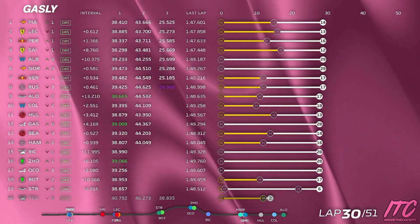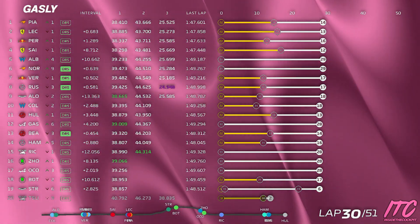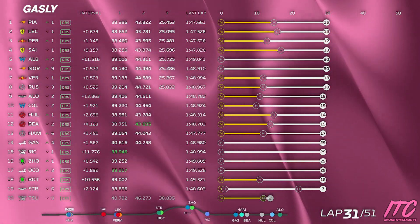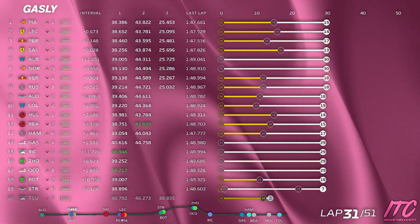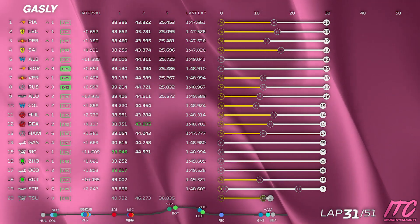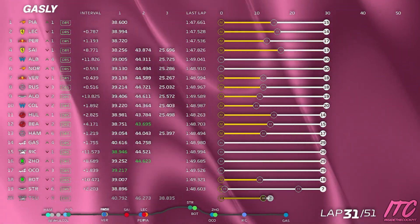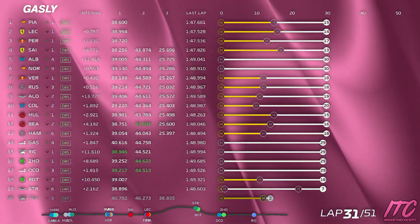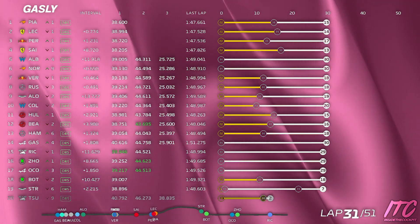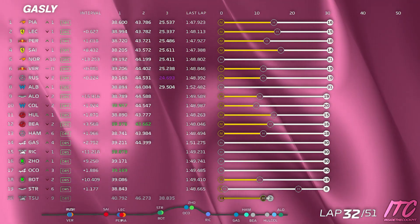Last lap you were 1 tenth quicker than Ricciardo. Gap to Hamilton ahead 1.5, Ricciardo the car behind 11 seconds back — still a tenth quicker than him. Esteban lapping in the 49.5. What tire is he on? Ricciardo and Esteban also on hards like you. Albon on hard doing 49.0. Gap to Hamilton ahead 2.8.